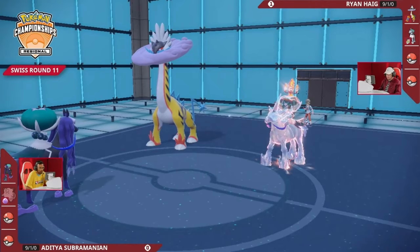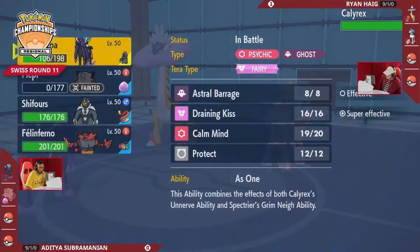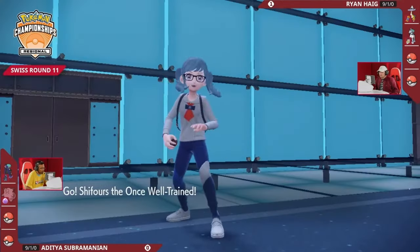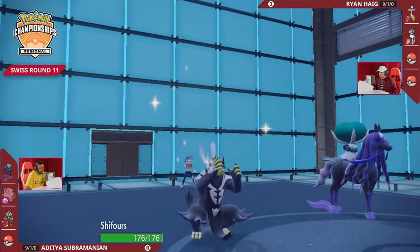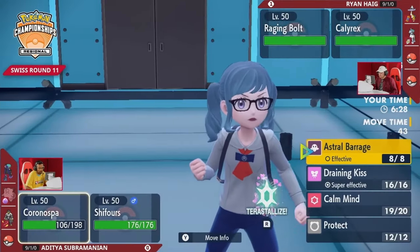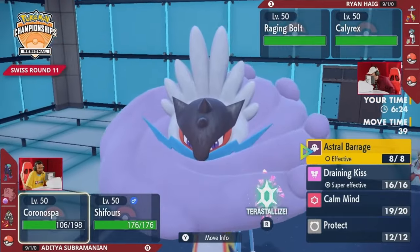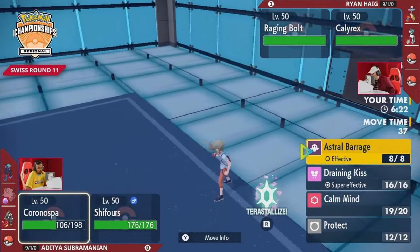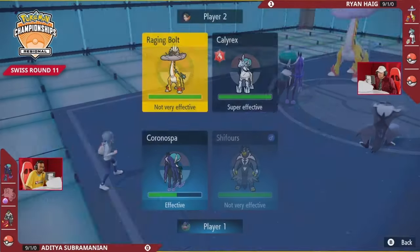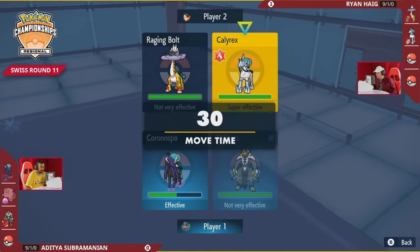As unfortunate as it is to be taken down by that chilling nay, you did have that Calm Mind boost over onto your Calyrex Shadow Rider. There was no point in clicking Follow Me because we saw Raging Bolt naturally targeted into it anyway — and if you could redirect both Glacial Lances your way that would be a bit too broken. You now have the option of bringing in a Pokémon that can pressure a lot more — your Urshifu Rapid Strike. With the Terastallization out of Calyrex, there's no redirection on the opposing end.